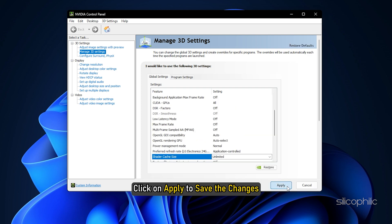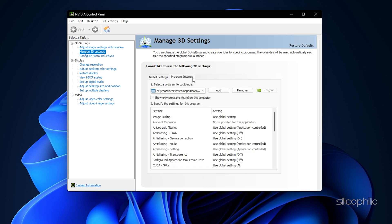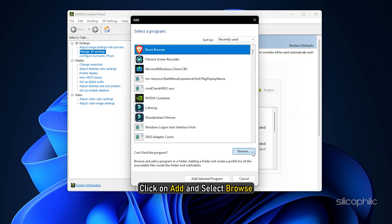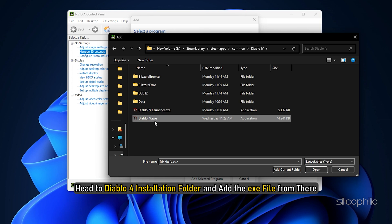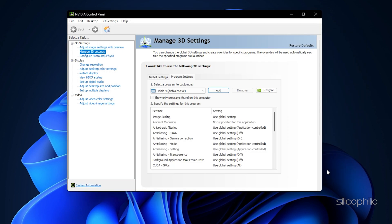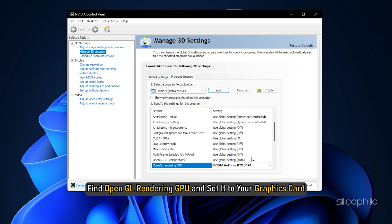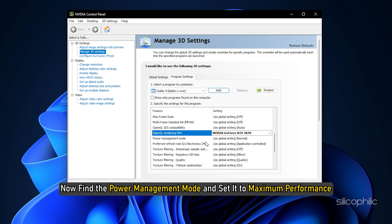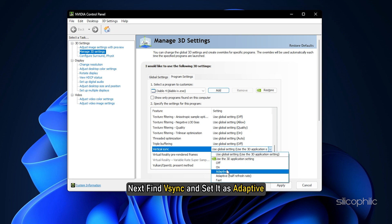Click Apply to save the changes. Now select Manage 3D Settings again and click on the Program Settings tab. Click Add and select Browse. Head to the Diablo 4 installation folder and add the .exe file. After the game is added, find OpenGL Rendering GPU and set it to your graphics card. Find Power Management Mode and set it to Maximum Performance. Next, find Vsync and set it to Adaptive.